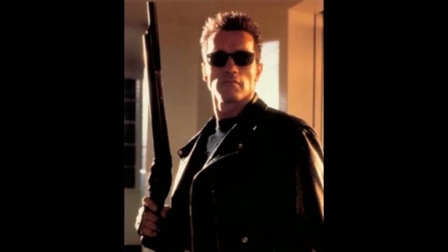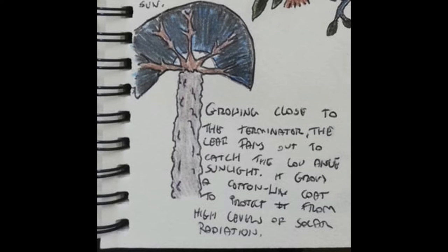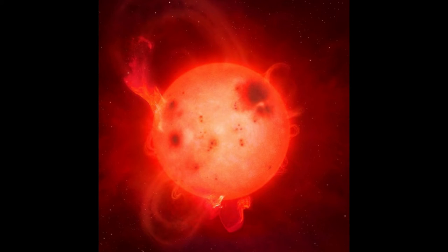Closer to the terminator line, these large tree-like plants feature a large fan-shaped leaf designed to catch as much of the low-angle sunlight as possible. This tree grows a thick cotton-like coat to protect it from the high levels of solar radiation emitted from the sun.